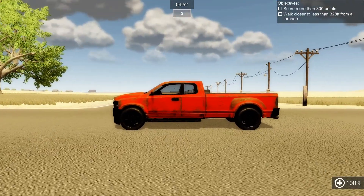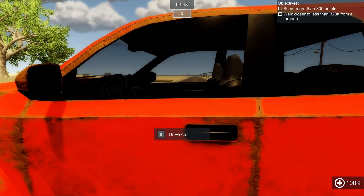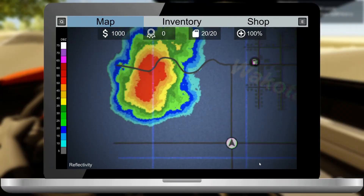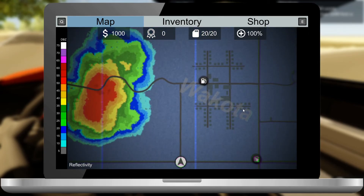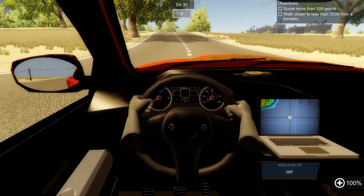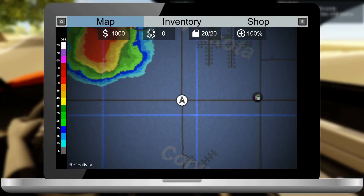We're going to have to find our tornado and walk closer than 328 feet from the tornado. This is where our storm cell is brewing. Got the town over here. Tornado warning to the north.